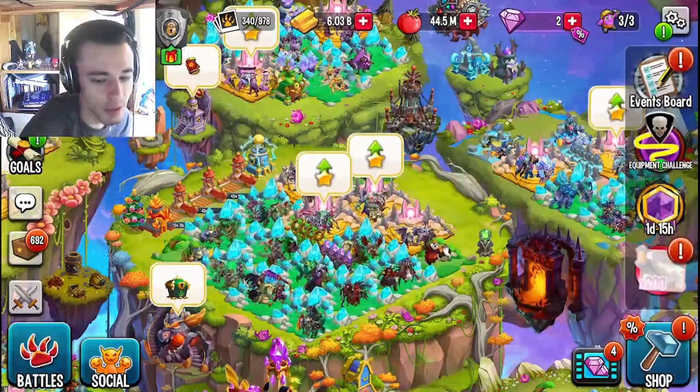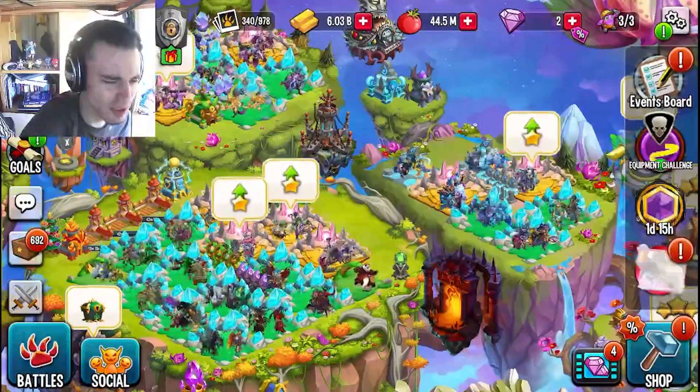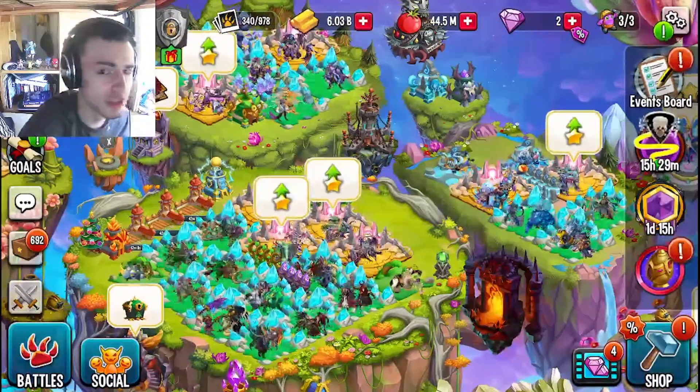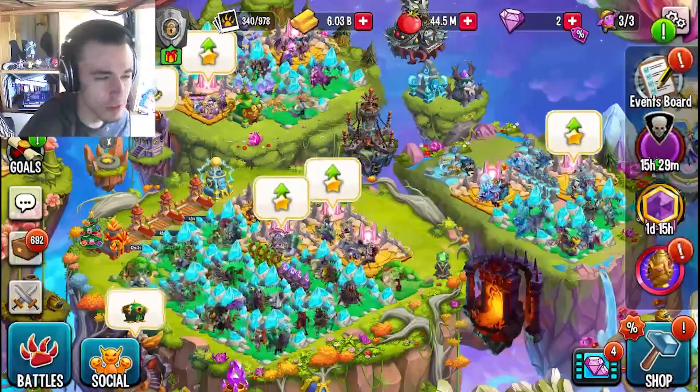Then you kill the bounty and get a bunch of coins. You can go into the bounty shop and spend those coins on the new monster. There are other monsters you can buy, but the new one is definitely the best option because the others are not that good this time around. But if you get the new one, you can also try to get the others.